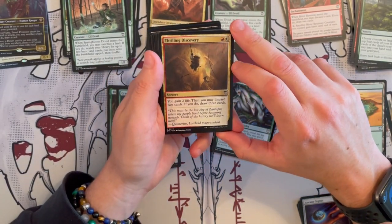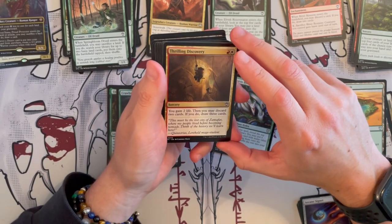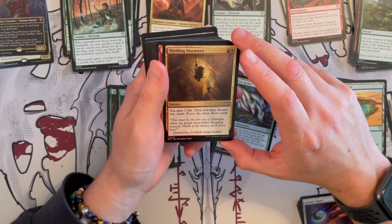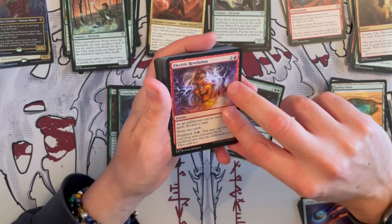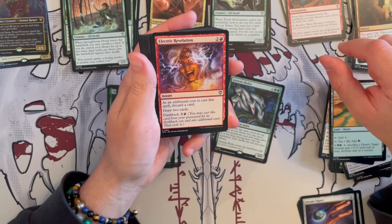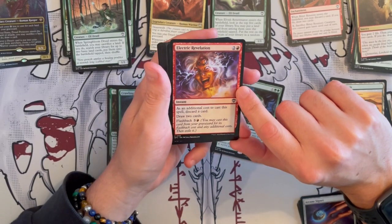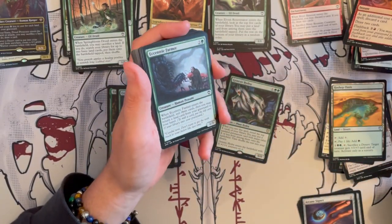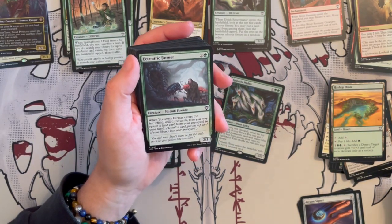Arcane Signet is decent. And Unholy Heat deals two damage to target creature or planeswalker — but for delirium it deals six damage if there are four or more card types among cards in your graveyard. So you're milling yourself — it's quite easy to use this as a six. I would keep that. Thrilling Discovery — this is a Boris sorcery. You gain two life and you may discard two cards; if you do, draw three cards. Electric Revolution is an instant that costs three — as an additional cost, discard a card, then draw two cards, and you can flashback it. So again, more of the enabling for ramping.